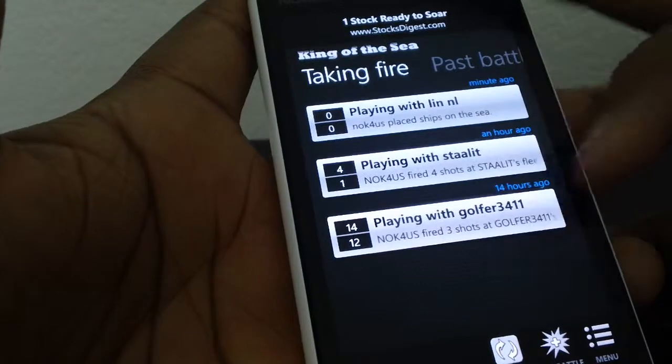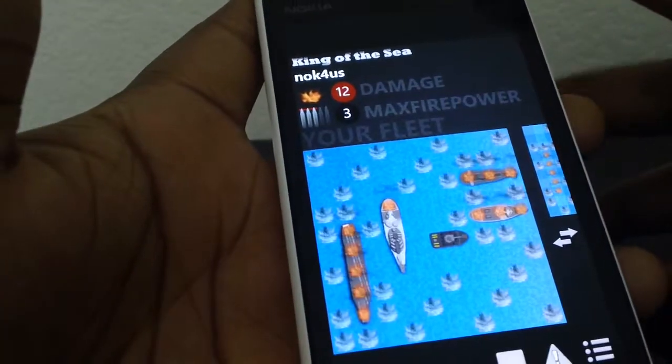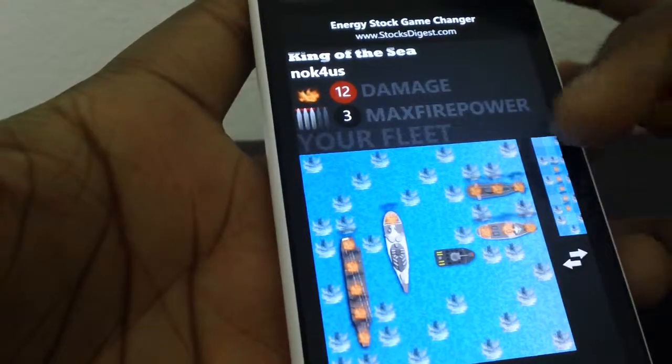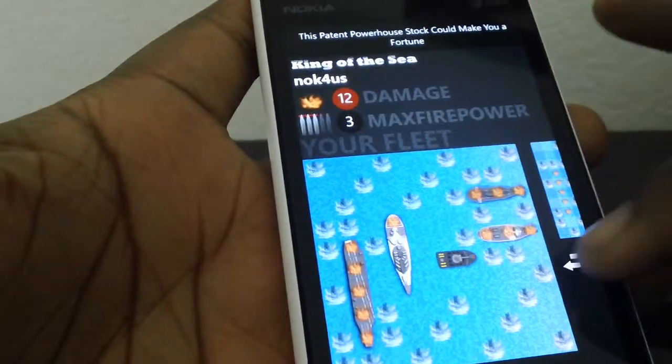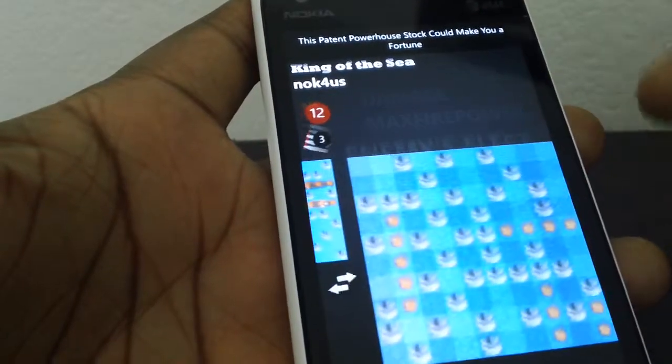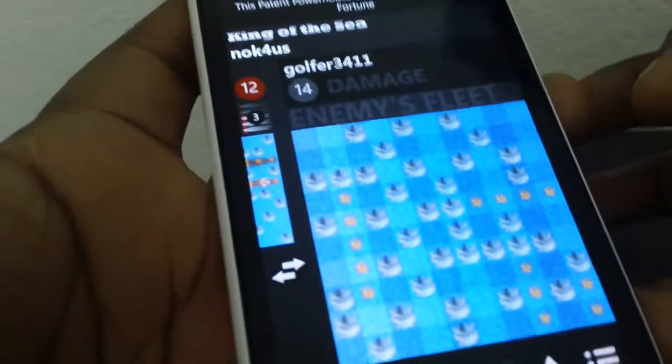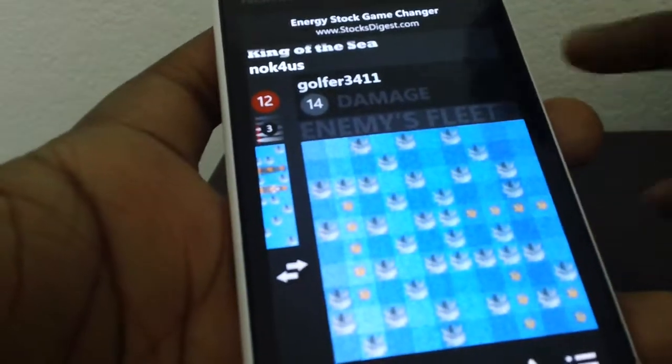Right now I'm playing three different games. In this game, some of my ships have been damaged — I have only two ships left. On the other side, I've managed to take down four of my enemy's ships. I just need to find and destroy the fifth one to win.